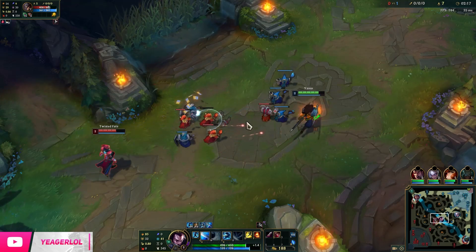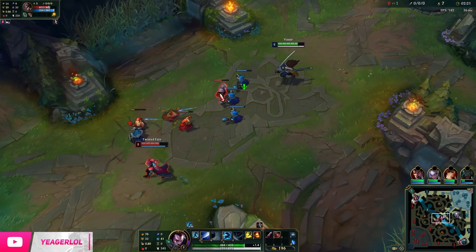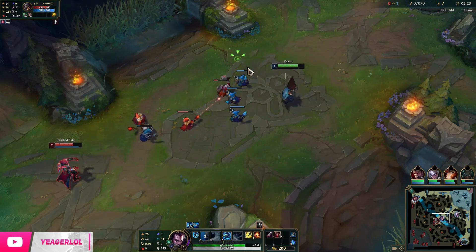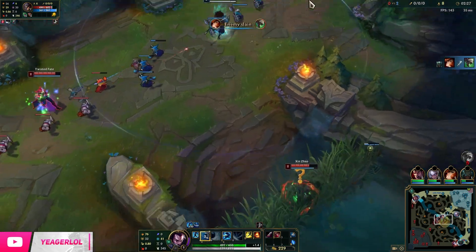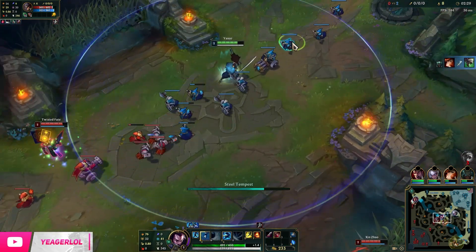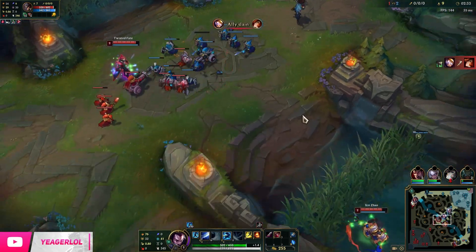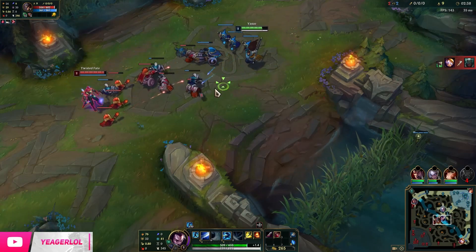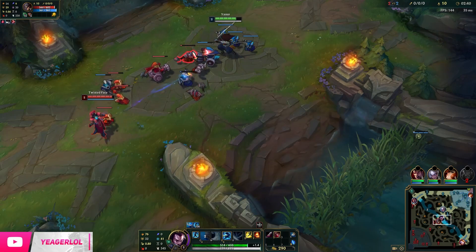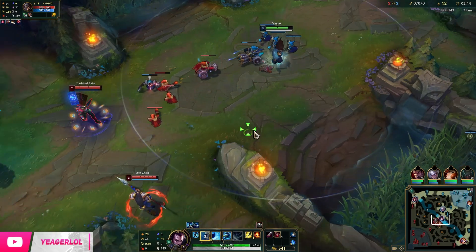You get E at level 2 — that's what Yasuo is known for, dashing through minions. The speed of your dash, your E, increases when you get more movement speed. That's also one of the reasons why you get Berserkers as the first completed item: for the cooldown and cast time of your Q, and the speed of your E.